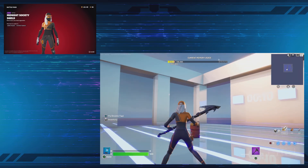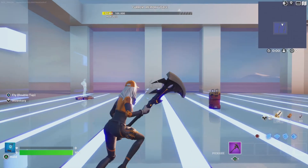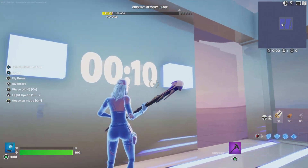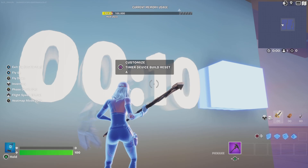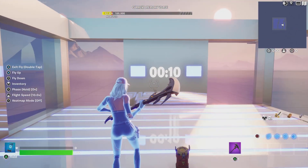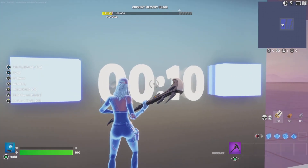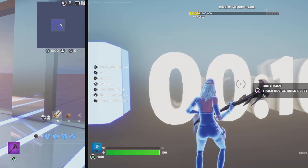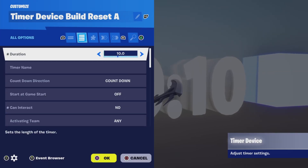Now that you have an idea of what you need, let me show you the settings. Let's start with the timer. I have two timers — one set to active and one set to inactive. One is going to be sending an event and the other is just to display the time. For my active timer device, I named it 'Timer Device Building Set A', with A standing for active.